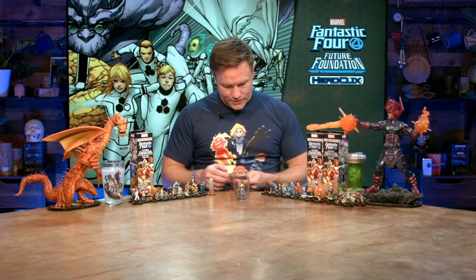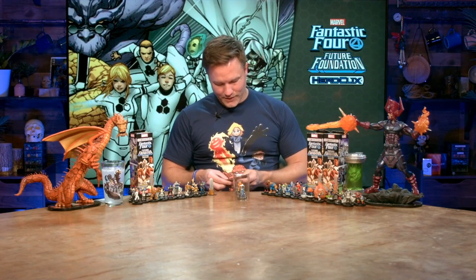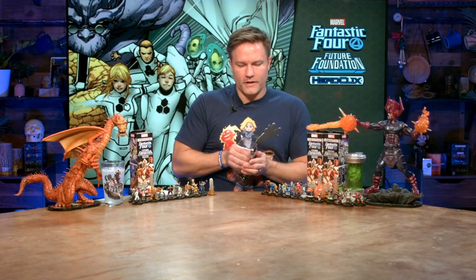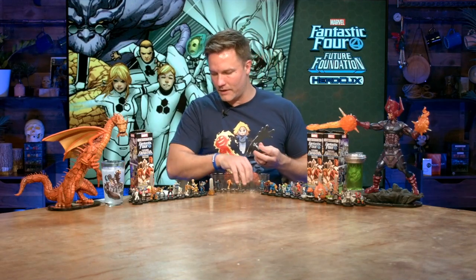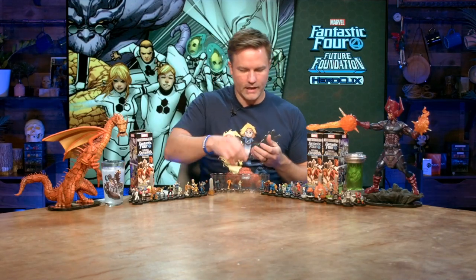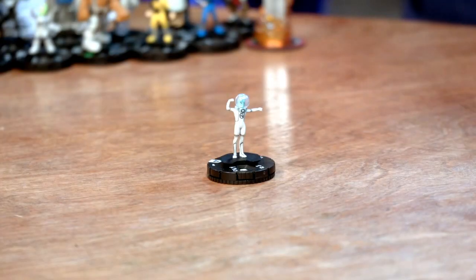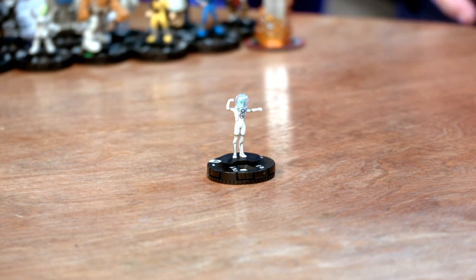We got another super rare! We got one of the Future Foundation members we have not seen yet. We got Vil and her brother Wu, who are from under the sea and are part of the Future Foundation. They actually have their own tank in the think tank that is Future Foundation, and they are awesome.